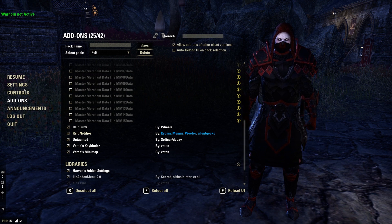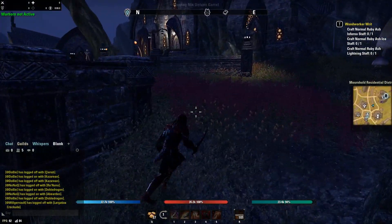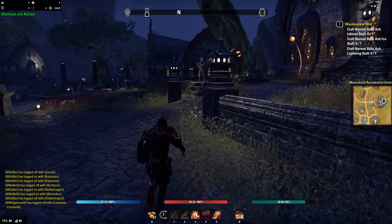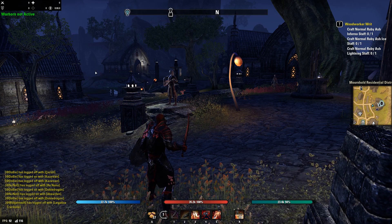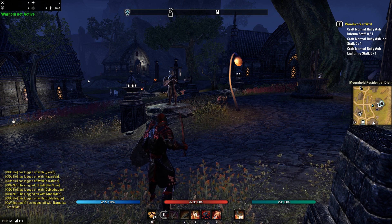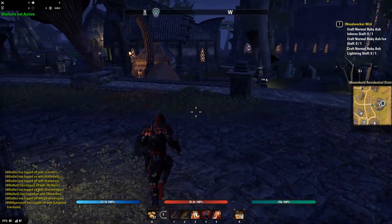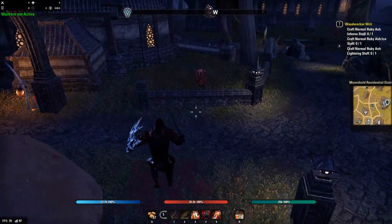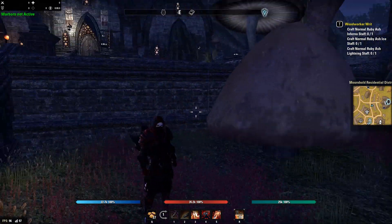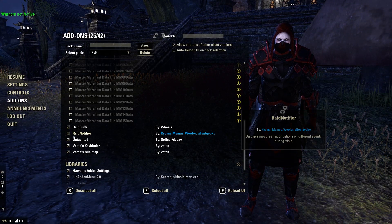We have Raid Buffs — a very cool add-on I downloaded recently as part of my tanking setup. When you go up to a boss, a little box appears on your screen showing things like Engulfing Flame uptime on the target, Crusher uptime, and Alkosh uptime. You can adjust what it shows in the menus, but it helps you track uptimes of very important tanking buffs and debuffs on your target.